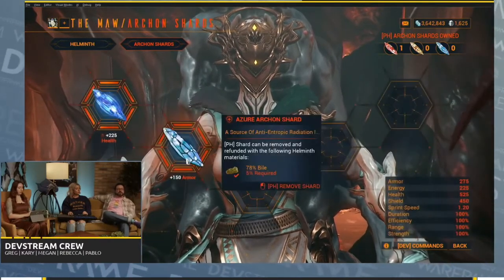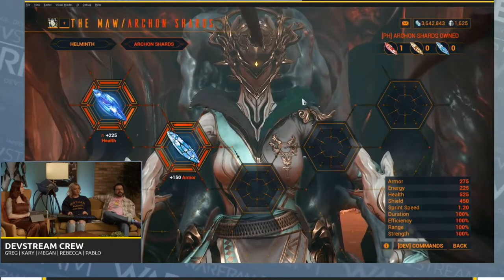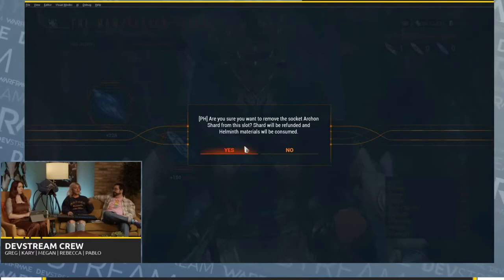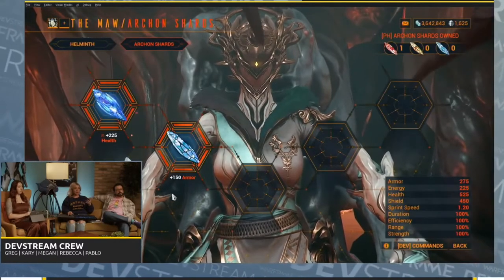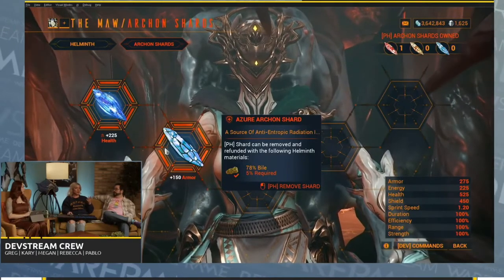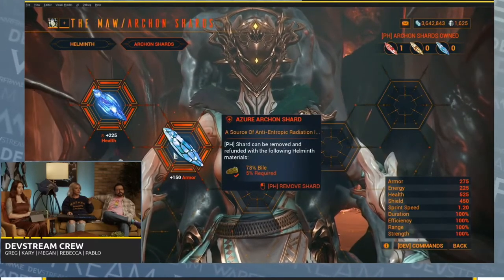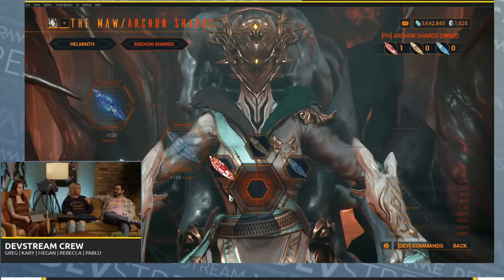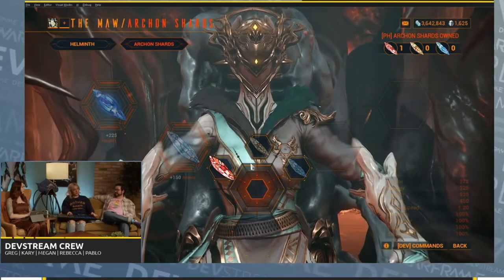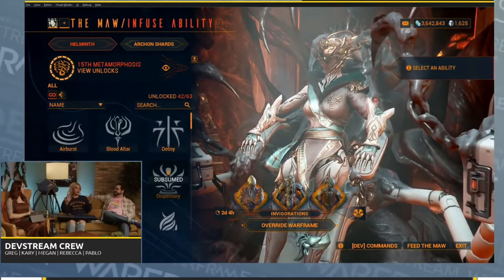You can kind of pick and choose which frame you want to go attack-based, utility, or defense. Removing a shard doesn't destroy it. There will be a little bit of friction — right now it uses a Helminth resource — but we know that people who have invested in frames might want to change their mind, so we are going to let you move those around. And in Kal's store — there will be shards available. It's not just through the weekly Archon Hunts where you fight the final boss to take their shard. Kal might have got one or two things up his sleeve, so you can engage with both systems to get those particular upgrades.